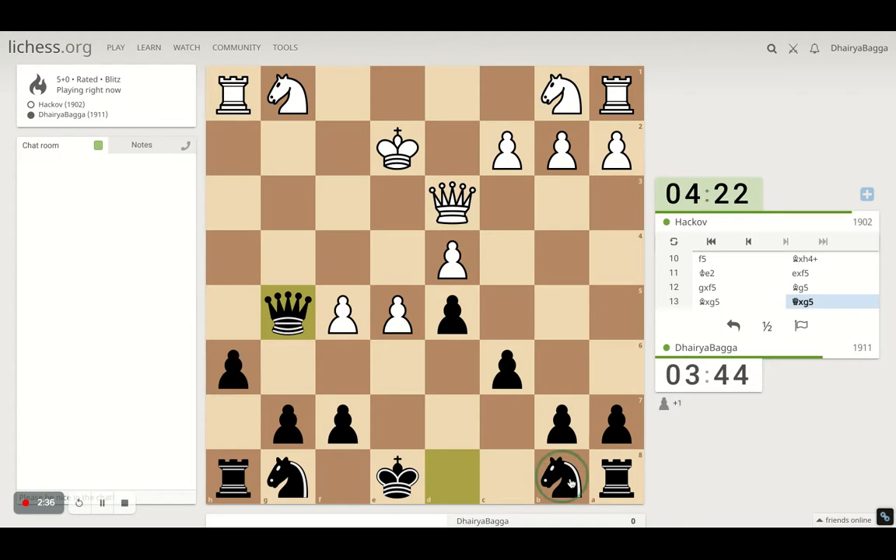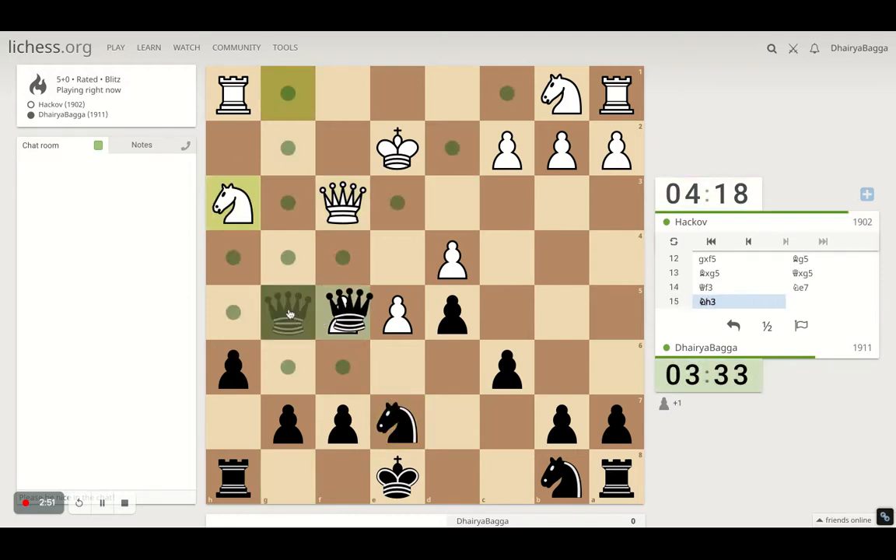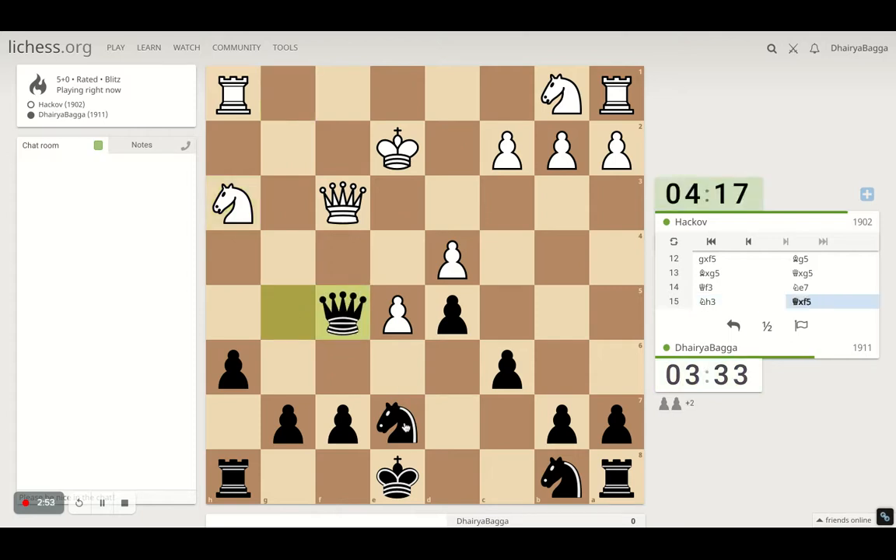If I need to castle, just develop the knight. He's trying to defend the pawn — I think I should develop this knight first and then attack the pawn. You can take with the queen, offering him a queen exchange if he wants to. We'll be a couple of pawns up, so that should be sorted. He's playing too fast. There's a pawn hanging — should we take or just exchange queens? Exchanging queens should be very nice.